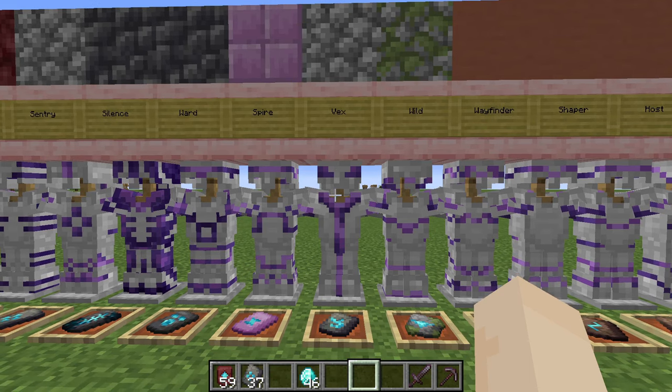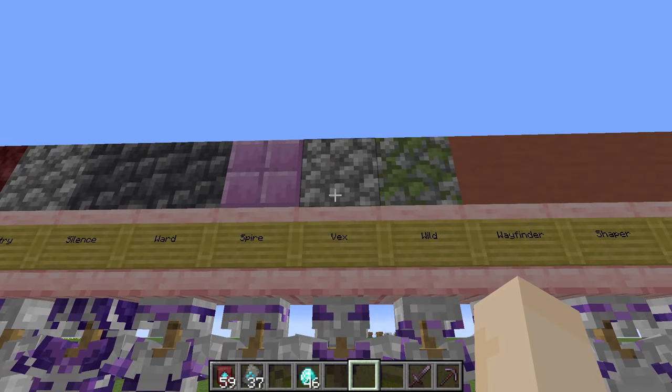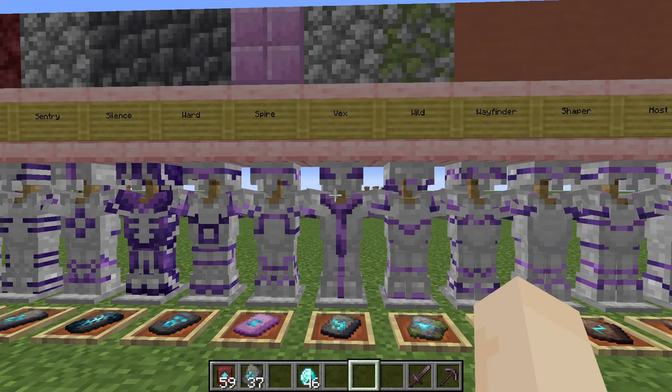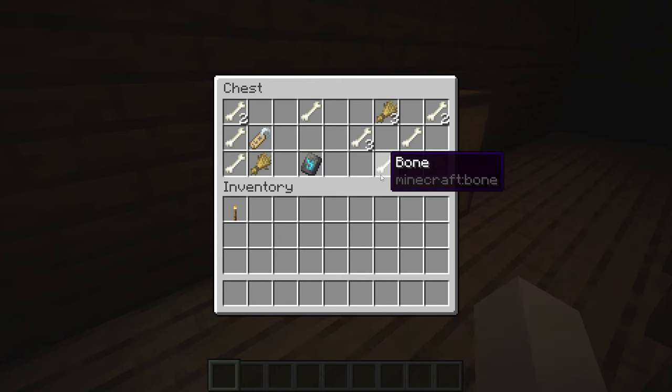Next is Vex. This one can be found in woodland mansions, and you need cobblestone to duplicate it. You'll need to search the chests in a mansion, because you're not guaranteed to find one here either.